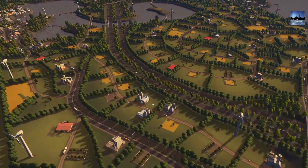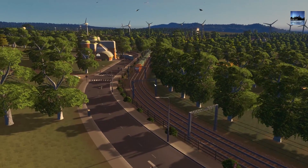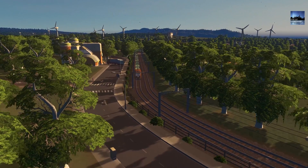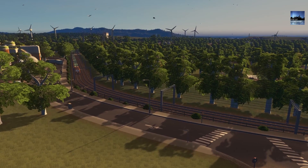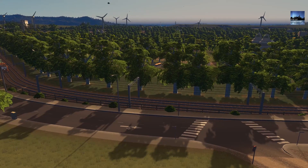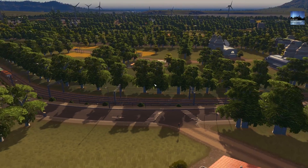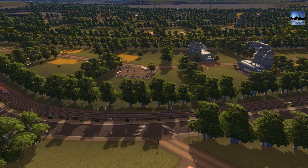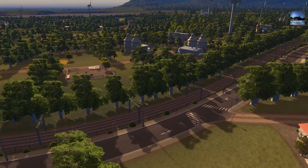We've got little beautiful picturesque areas like this where we've got the rail line right next to the road, fenced off, with a few bushes on either side. It just makes things look very pretty. This is the kind of stuff we've been doing whilst away on Twitch. It takes a lot of time and it's quite boring in some respects — most of you would not be too interested in watching trees being placed for hundreds of hours literally. So I've done that on Twitch and you guys can catch up on that.